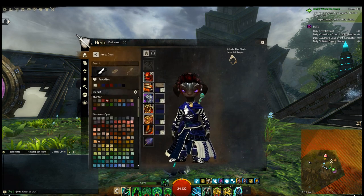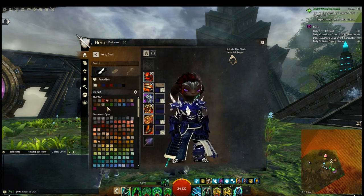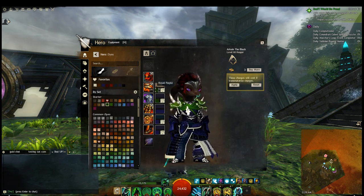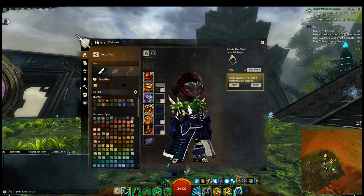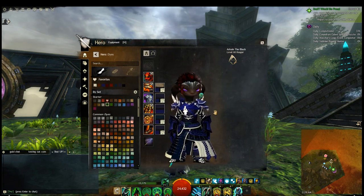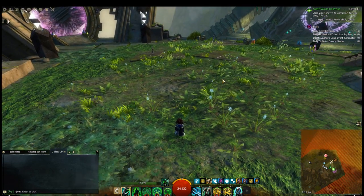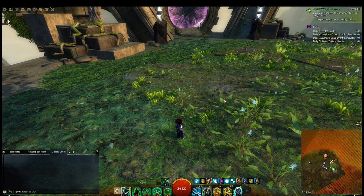Another great thing about the game is that if you go into the dye channels, you can dye whatever you want and have a really good preview. I wanted to give him a green scarf and green shoulder pads, which actually surprisingly looks good. I expected it to look like utter trash, but you can do it and you don't even have to keep it — just click reset and it reverts to the previous look.